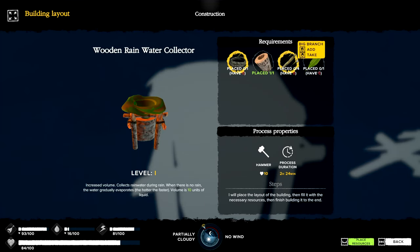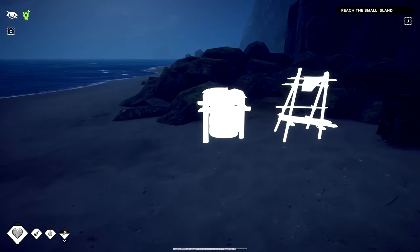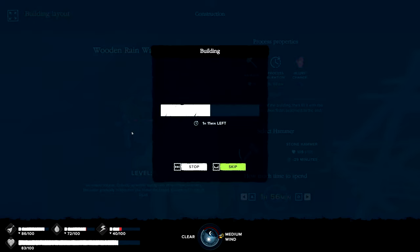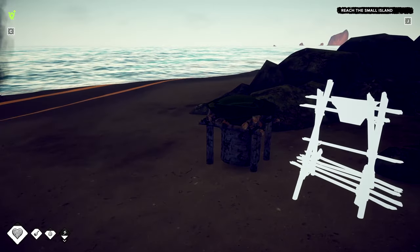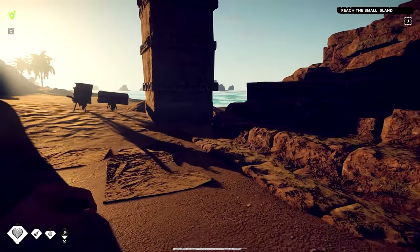For the water collector we also need four big branches, a liana rope, and some white leaves. I went down to the beach and got a couple of coconuts. Crafting this up will take about an hour and 56 minutes off our hammer, and then we'll have a wooden rainwater collector that gathers 10 units of water. The next time it rains we'll have a fresh source of water — we can either drink it directly or collect it in something.